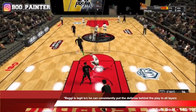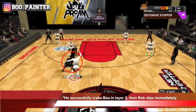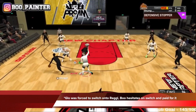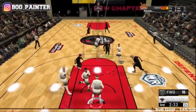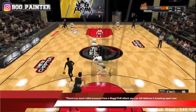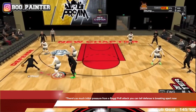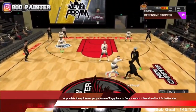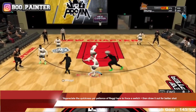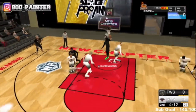Reg is legit because he can consistently put the defense behind the play in all layers. The defense is already kind of behind in layer one — he successfully gets by Boo in layer two — and Rob, being the good screener that he is, slips immediately, forcing Glow to switch onto Reg. But Boo hesitates for a second on the switch, gives up the roll, and that's another easy two points. There's so much initial pressure from a Reg pick and roll attack that the defense is breaking apart. Reg's patience and vision forces the switch, draws it out, and finds Rob in another nice dead zone.